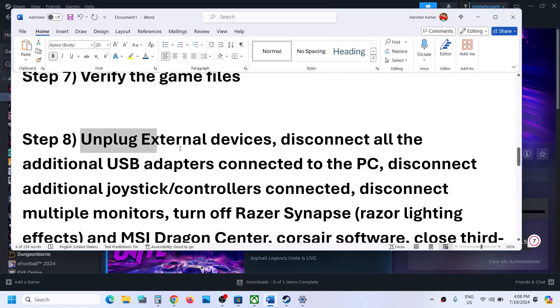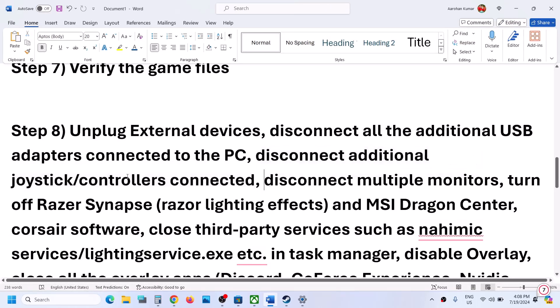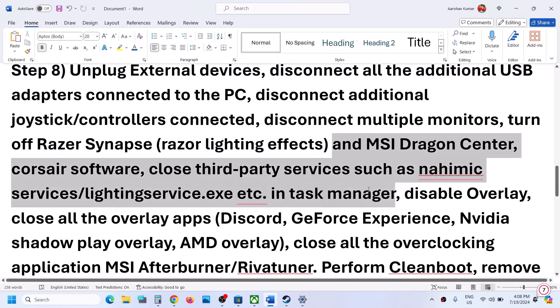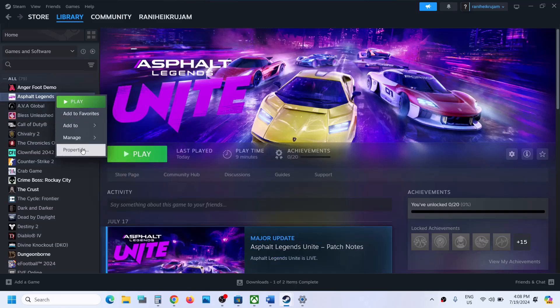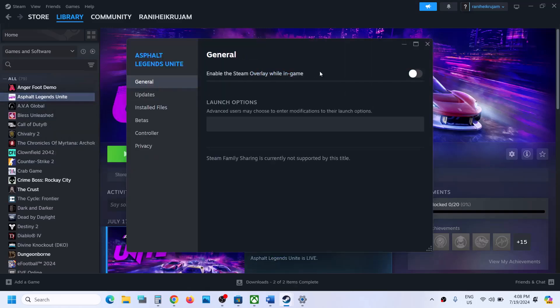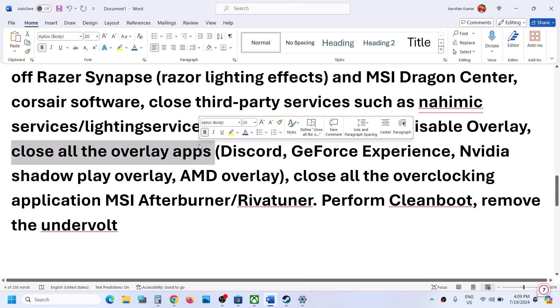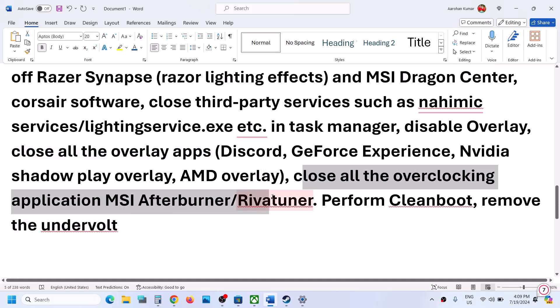The next step is to unplug all external devices you are not using — USB adapters, extra controllers or dongles, and additional monitors. Try launching the game on a single monitor. Close all third-party services and applications. Disable the Steam overlay by right-clicking the game, going to Properties and General tab, and turning off 'Enable the Steam overlay while in-game.' Also turn off overlays in Discord and GeForce Experience, and close any overclocking applications like MSI Afterburner or RivaTuner.